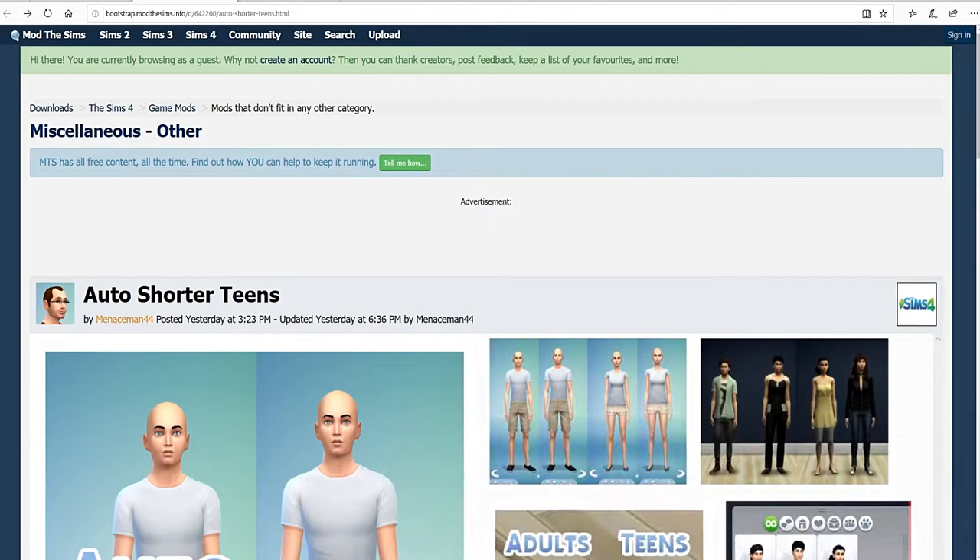This mod is going to do the same thing, but it's going to take all of the manual things you need to do to make it happen away. What I mean by that is this is a mod that will automatically set your teen sims' height to a shorter height than adult sims.